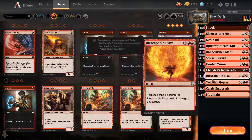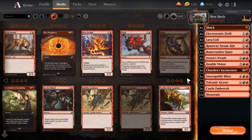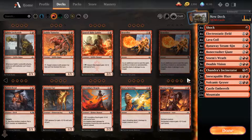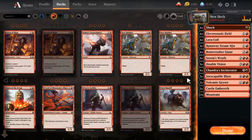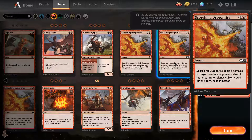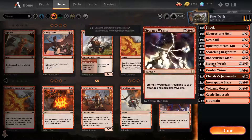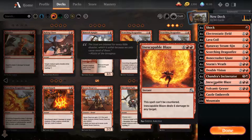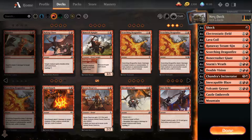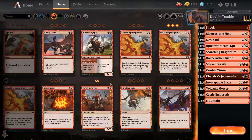We got Bone Crusher Giant — he's also ramp. We probably don't need more ramp, we can just play more burn. Hardened Fire is not good enough because we have to sacrifice a creature and we don't have enough creatures. Scorching Dragonfire is pretty good though, so let's play that. Our only real win conditions are Double Vision combined with Blaze or Volcanic Geyser. It's a weird deck — no idea if we can win games, but that's the whole point of Deck Academy.